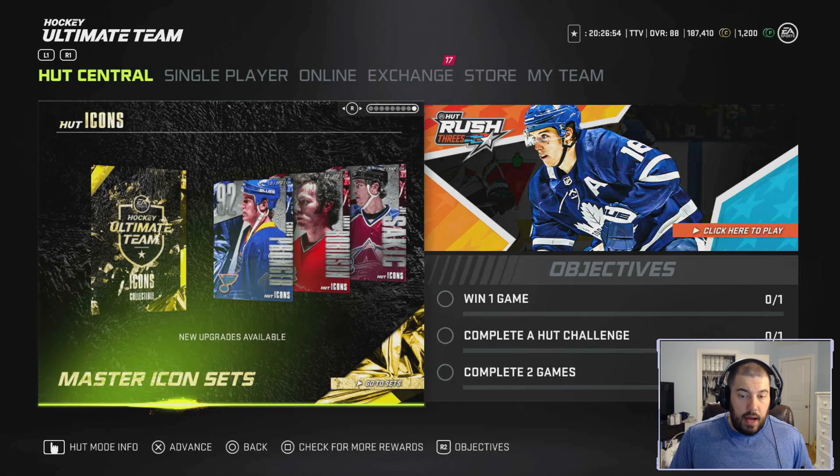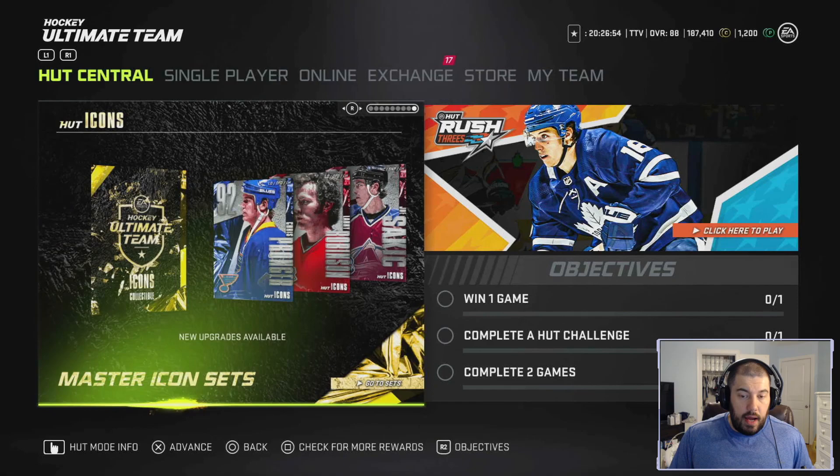Let me know what you guys think in the comments below about these three cards. Do you think Sakic is as good as I'm saying? Do you think Pronger is better than I'm giving him credit for — can you deal with his slow speed? I'd like to hear your opinions. Also, if you want your team reviewed by me, join the Discord in the description — that's the easiest way. YouTube keeps deleting links dropped in comments. As always, I appreciate all the support. Please subscribe, like, and share this video to continue growing the channel. You guys have a great day and be safe.